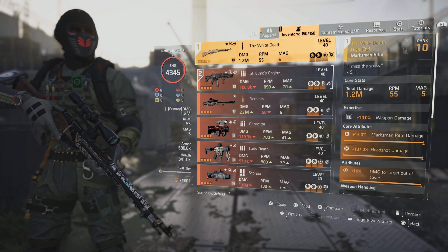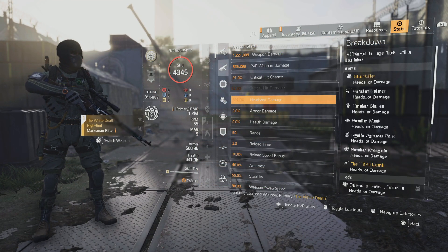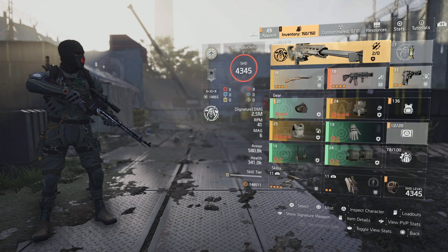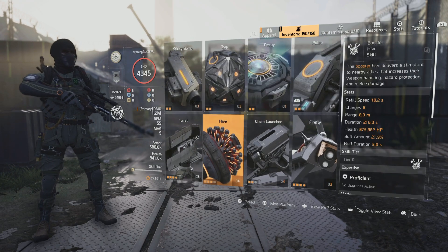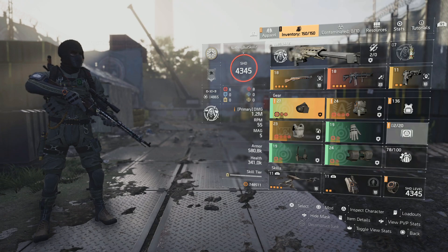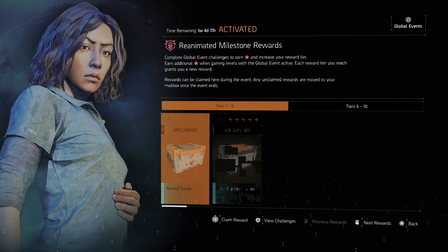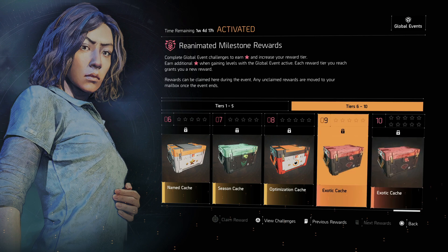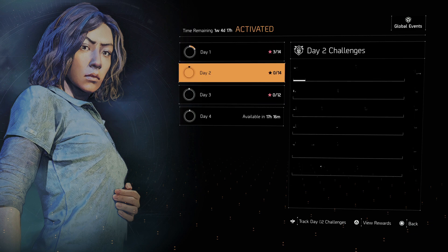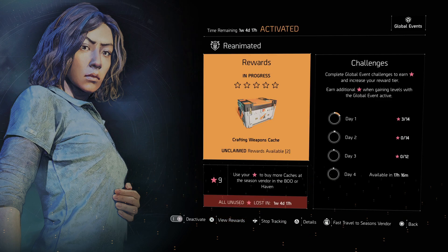Overall, this is what I run. For the secondary, run whatever you want — I have the St. Elmo's, but I'm using the White Death for everything. We have 21% crit chance, 57% crit damage, and 327% headshot damage. For skills, you can put whatever you want — a striker drone, decoy, and a pulse. It's really up to you. But ideally this is the build that you want, and it will one-shot anything, allowing you to get that global event done, get lots of stars, and knock this out pretty fast. If you just want to complete this and don't want to do the challenges, don't worry about it — just play, have fun, and you'll end up getting enough kills to unlock all of it. Remember, every level is one star.